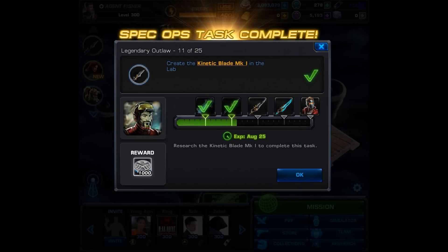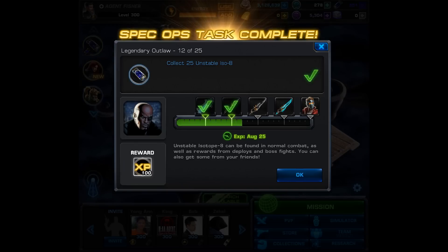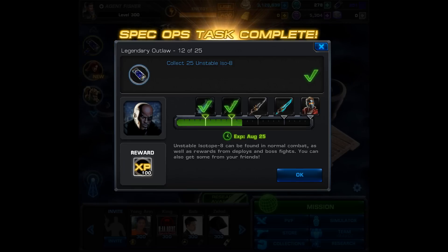Speaking of research, that's exactly where we left off with the Kinetic Blade Mark 1. Now after finishing that, you have to collect 25 Unstable ISO-8. The easiest way to do this is through daily gifts and also visiting your allies. I barely finished this one by visiting all my allies' maps because I already collected the daily gifts, so please try not to make the same mistake. Once you collect 25 Unstable ISO-8, you'll get 100 experience and then you can move on to task number 13.